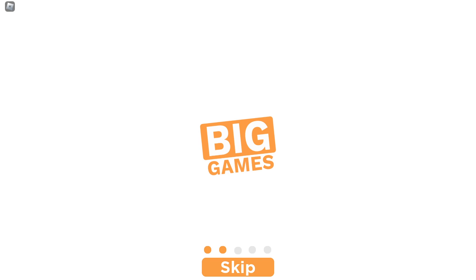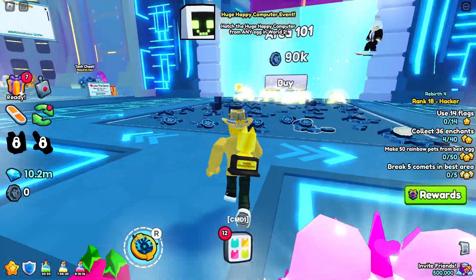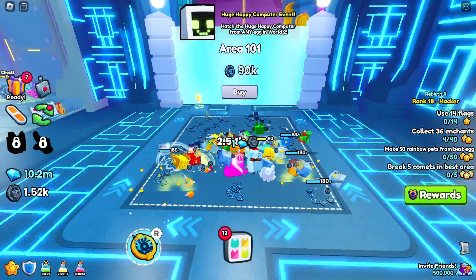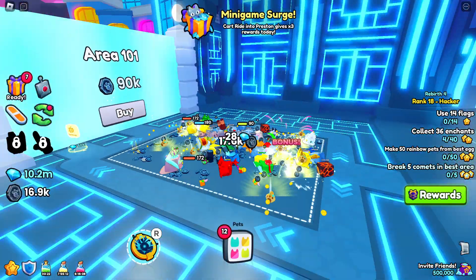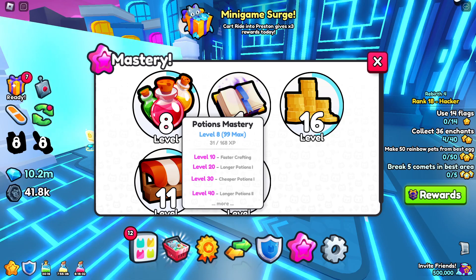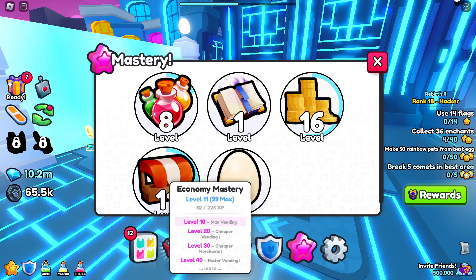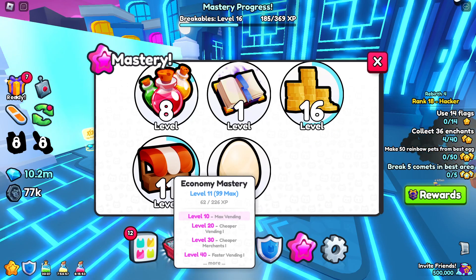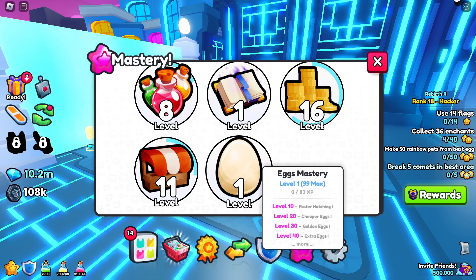So while we are grinding that out — if you haven't played yet, it's news to you; if you've already played it, you've already seen it. It looks like tech coins are back. There's lots of stuff to explore here. If you go to the bottom of the screen, there's mastery. You got potions mastery — the more potions you use the higher your mastery goes and the more stuff you get. Enchants mastery, breakables mastery, economy mastery — cheaper merchants, faster vending. And then eggs mastery — faster hatching, cheaper eggs, golden eggs and extra eggs at level 40.